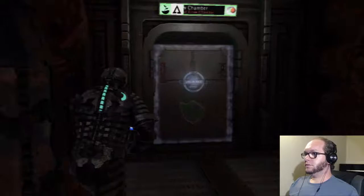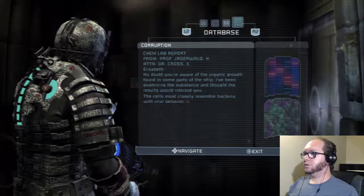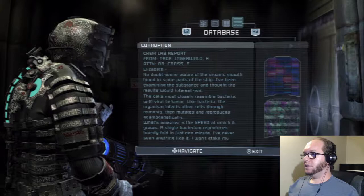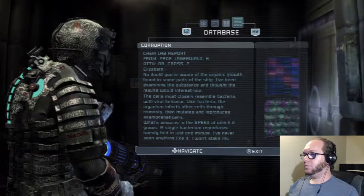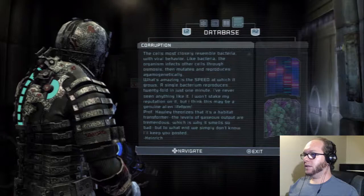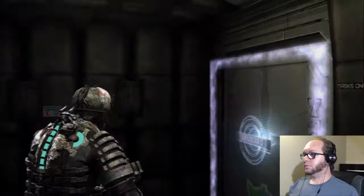So I think the other side is an equally large atrium. What does it say? Cam Lab report: no doubt you're aware of the organic growth found in some parts of the ship. I'm examining the substance and thought the results would interest you. The cells most closely resemble bacteria with viral behavior. Like bacteria, the organism infects other cells through osmosis, then mutates and reproduces agamogenetically. What's amazing is the speed at which it grows — a single bacterium reproduces 20-fold in just one minute. I've never seen anything like it. I won't stake my reputation on it, but I think this may be a genuine alien life form. Professor Hawley theorizes it's a habitat transformer. Levels of gaseous output are tremendous, which is why it smells so bad. To what end we simply don't know.